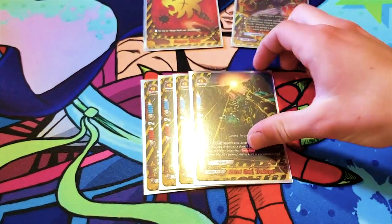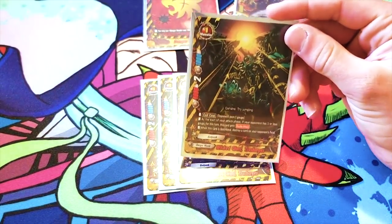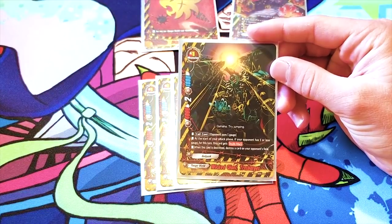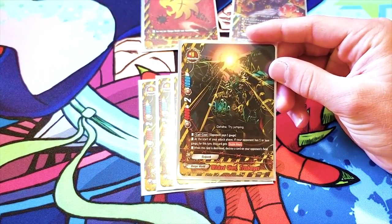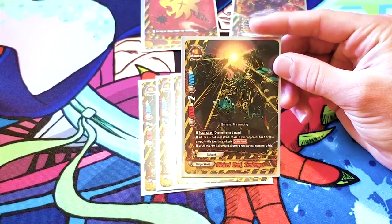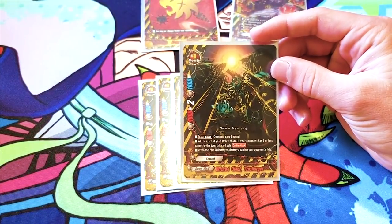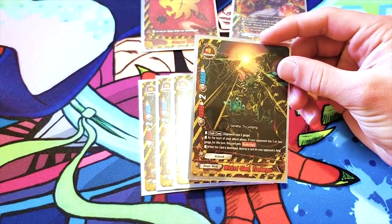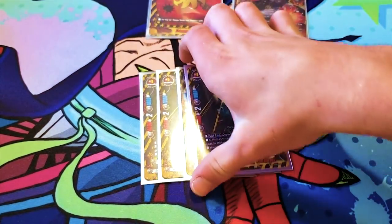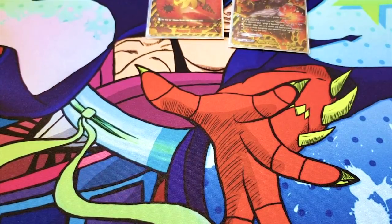You also run four Wicked Giant Trash RGs. They're like the Japanese punk aesthetic. It's a 4-2-1. To call it, your opponent must pay one gauge. And at the start of your attack phase, if your opponent has one or less gauge — which isn't that hard to put them to — this card gets double attack. Then when this card is destroyed, destroy a card in your opponent's field. So if they want to get rid of it, they have to lose something. I've won a good amount of games just with a field of size ones because they're really good.